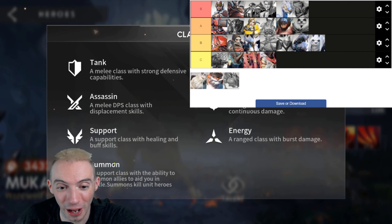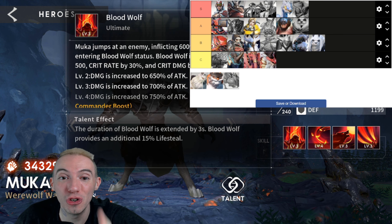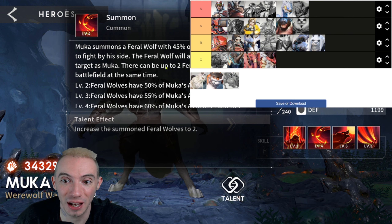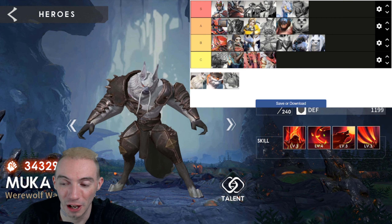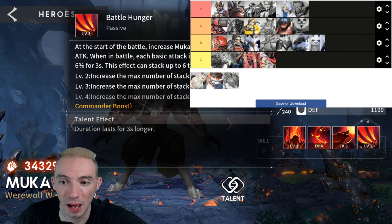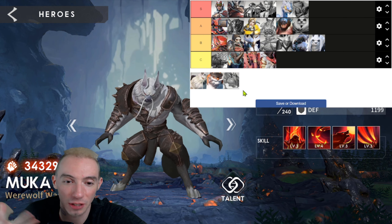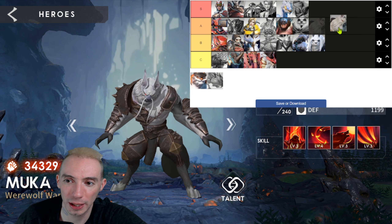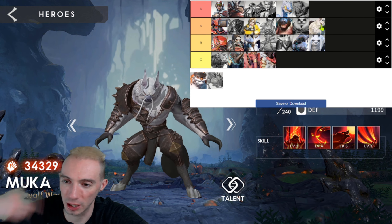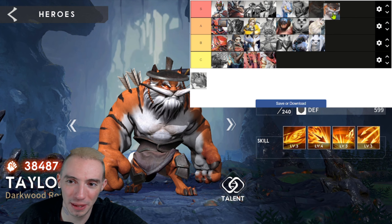Our next hero is Muka — the werewolf warrior, another rare summoner class. His summons are feral wolves with solid stats that always attack the same target, and there can be up to two on the battlefield. These wolves basically become tank shields — if you don't deal with them you'll get overrun. This is a very annoying character and if you build a team around him it can be absolutely devastating. You have to eliminate his summons or he'll just keep summoning. Putting Muka in A.